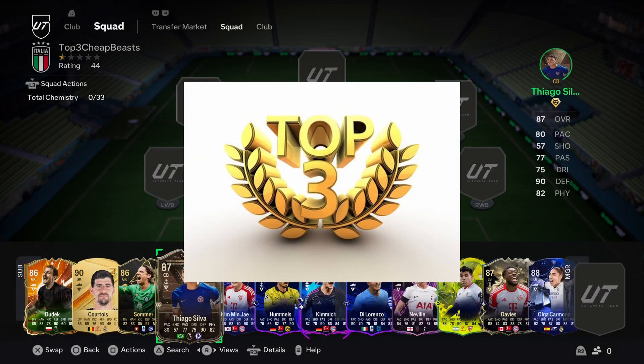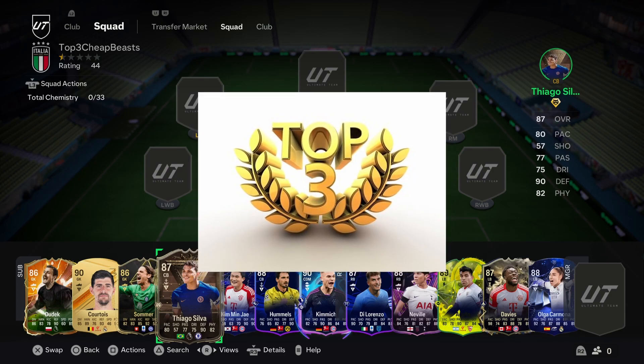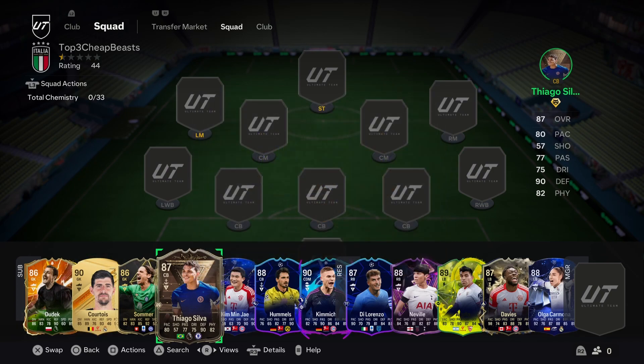Today we're looking at a top 3 cheap beast in the defensive position. This is going to be the first part of a mini-series of cheap beast at every position. We're looking at centerbacks, fullbacks, and the keeper — all cards under $100k. These are either cards I've used and like, or cards I've hated playing against. Cheap beast videos used to be all over YouTube, but now it seems like all the videos are made by people whose job is to advertise for coin-selling websites. So we're just going to give some honest opinions.